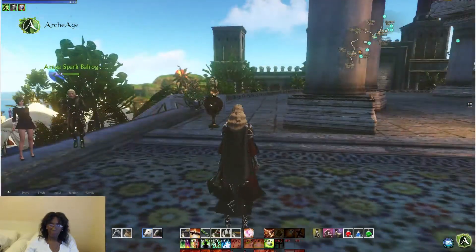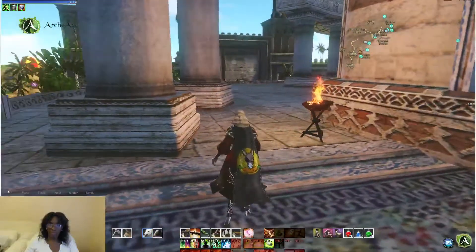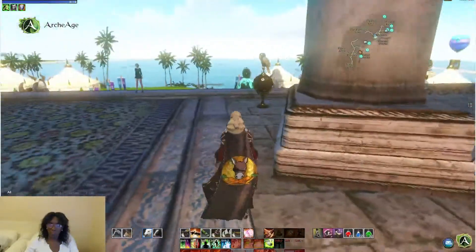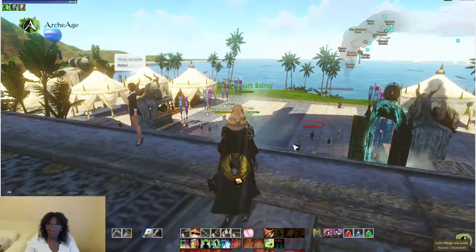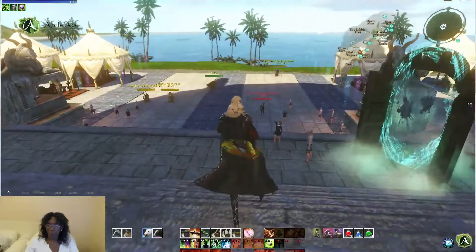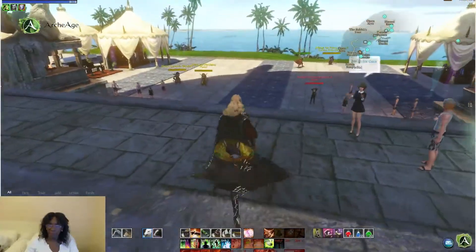Okay, so when we come in, one of the things we find is there used to be a portal just here and they've actually put it in a more useful place, which is down there. So you don't have to climb all the way up the stairs to get to this one, which is good.